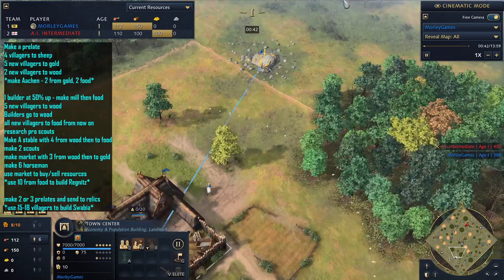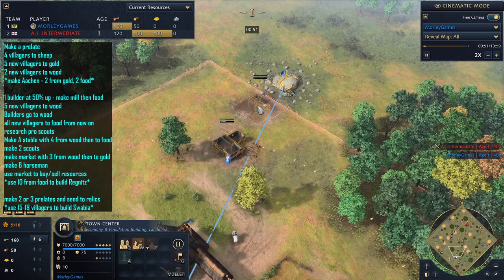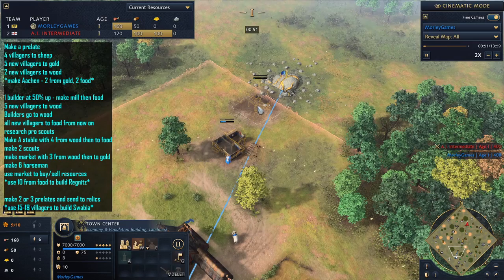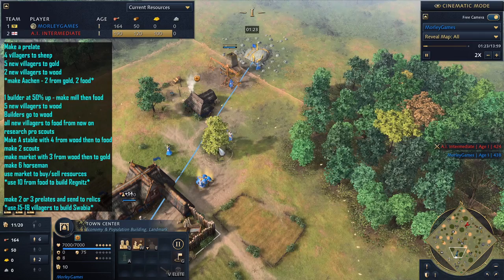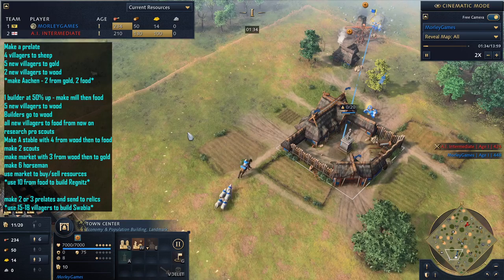So once you've got the Prelate out, the next five villagers are going to go over to the gold. I'm going to speed it up a little bit — put it on two times speed. The first villager is going to make a house and then make the mining camp there. At this point it's quite important to keep your scout busy. Try and get as many sheep as you can and drop them off on the side of the town center where your gold is going to be, so that your Prelate can just quite easily switch between the food and the gold villagers, giving them their all-important buff.